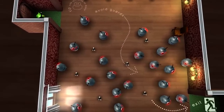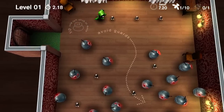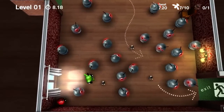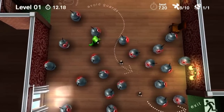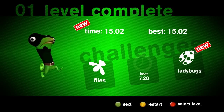Let's just start off with level one to go through the basics. Across every level, you have three main objectives. You can either aim to collect all of the flies in a particular room, or you can try to beat the assigned time limit — for example, this one is 7.2 seconds — and you can also try to collect all the flies in a room.